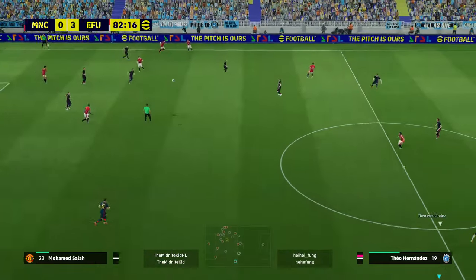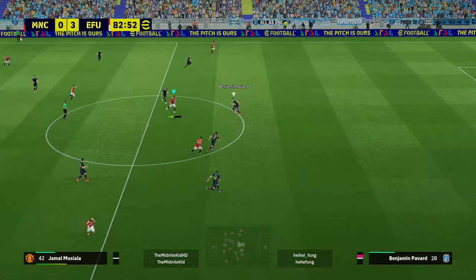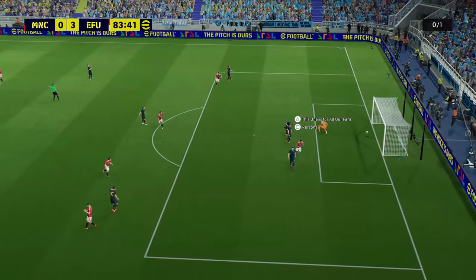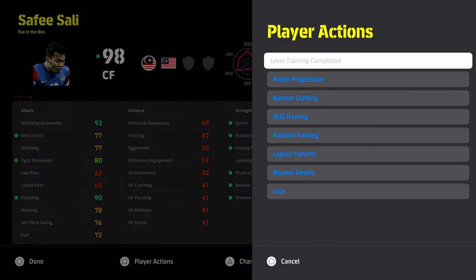Obviously you'd score that with any player, but this is a better example: he literally skins his opponent and then holds off Beckinbaur — who has been slightly nerfed, but even so — it's a very calm and composed finish from a player that has no right to be as good as he is. He's playing way above his stats.